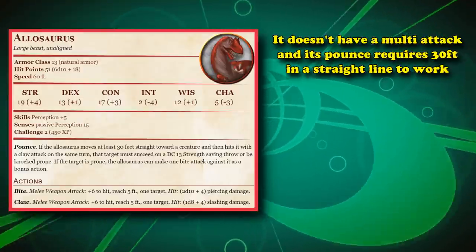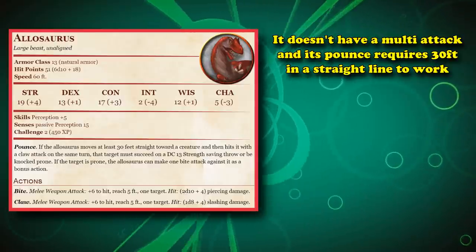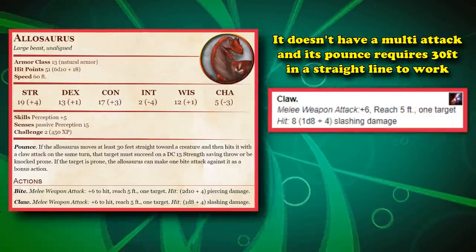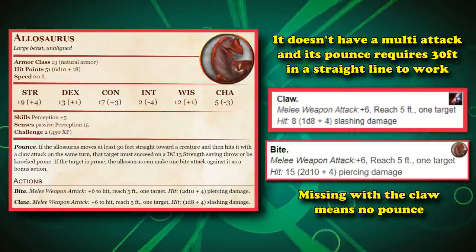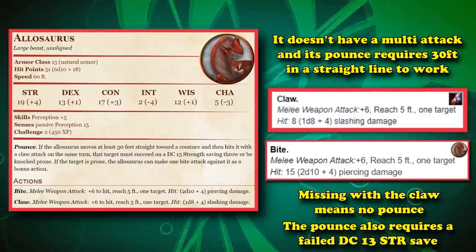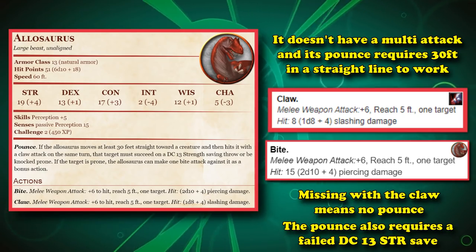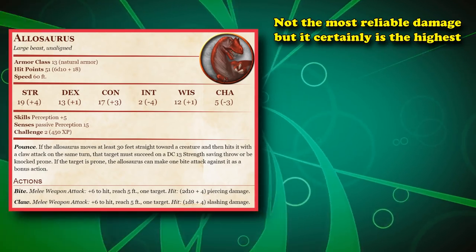Although the Allosaurus doesn't have a multi-attack, and in order to use its Pounce feature, you have to move at least 30 feet in a straight line towards a creature and then land your Claw attack against them, which deals about half the damage of its Bite ability. So if you miss your single Claw attack, you won't be able to attempt the Pounce, which requires the target to also fail a DC 13 Strength saving throw, which then allows you to Bite the target. So it's not the most reliable damage at this level, but is technically one of the highest.